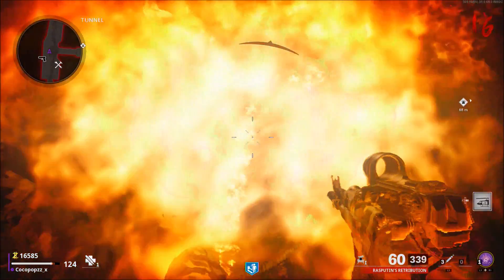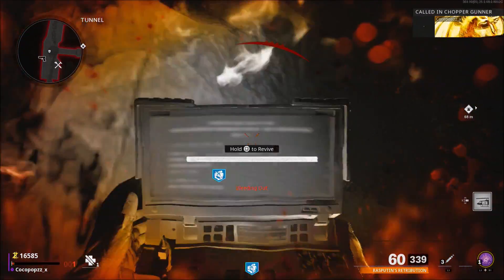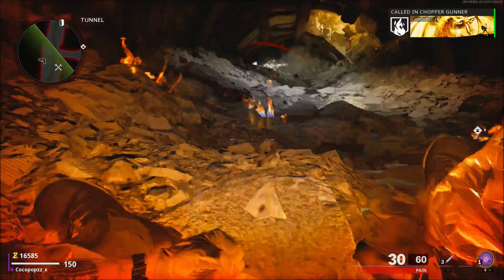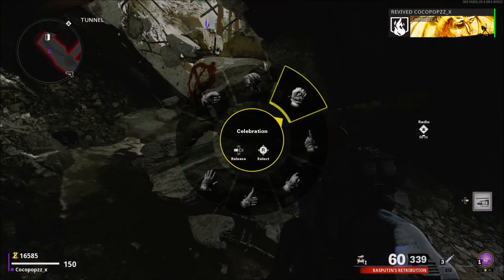I do not have any juggernaut - I think it's a little bit easier doing it without jug. I make sure my health is at 34 and as soon as I see it go to 34 I try and immediately pull out the chopper gunner. The laptop should come out in your hand while you're down on the ground. If you time this wrong, the chopper gunner will say it's not available at this time.